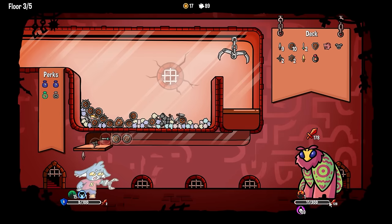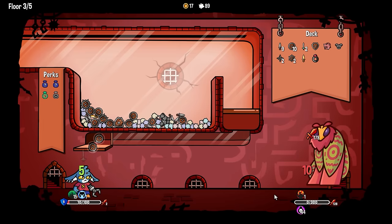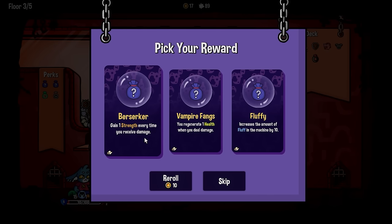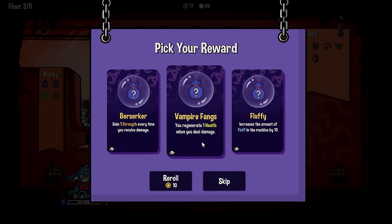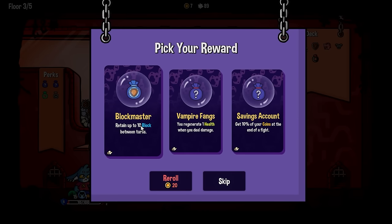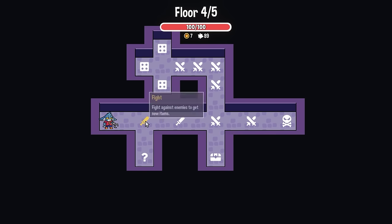Berserk — gain plus one strength every time we receive damage. Regenerate one health — that's not terrible. Retain block between turns — not bad, I'm going to take you. We got... use coins to gamble for new items. Oh my God — they cannot believe we lived! Give me a spiky shield because these guys love to attack. And my ring of strength, which we've just never taken.